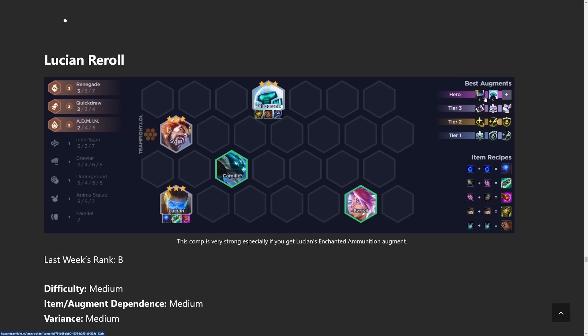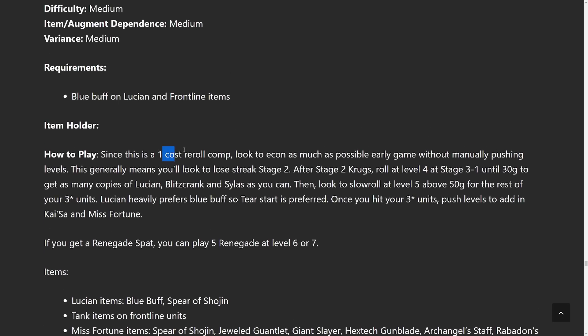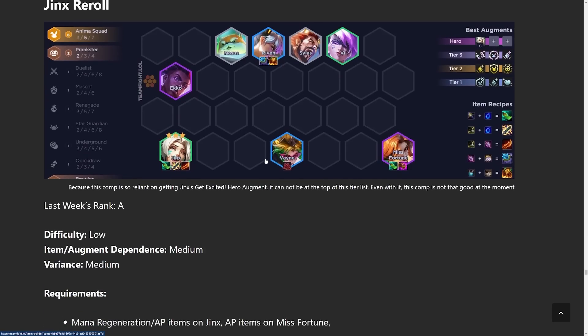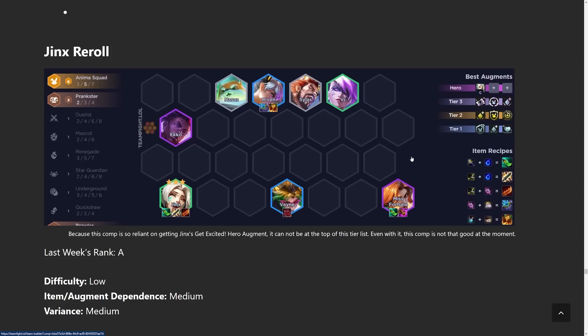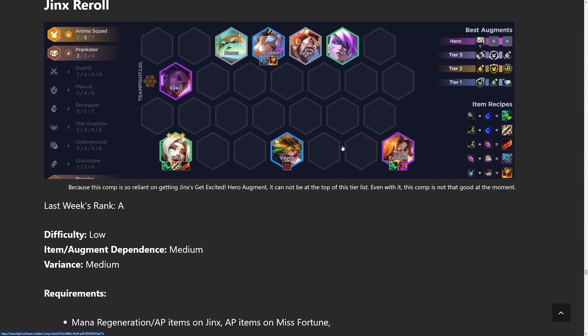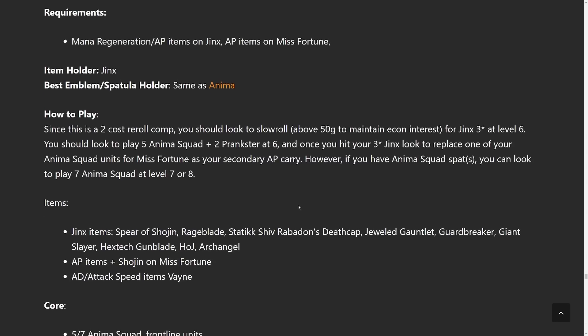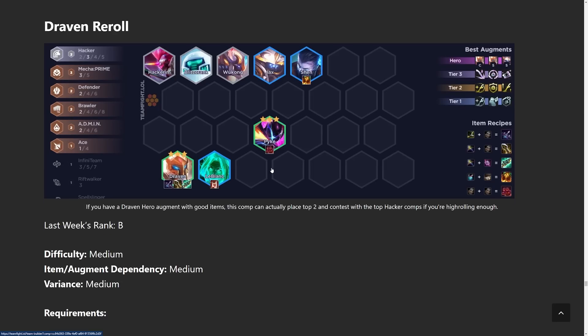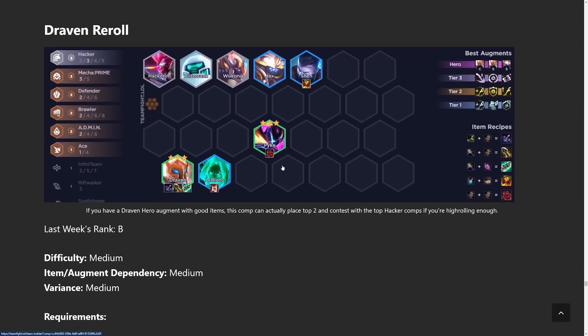Lucian Reroll: only go for this with a support Lucian augment, or if you just have a ton of Lucians, and follow a one-cost reroll strategy. Jinx Reroll is a two-cost reroll where you pretty much just play regular Anima Squad but itemize Jinx instead of Misfortune, and maybe three-star Riven if you get a lot of copies. Draven Reroll is definitely much weaker than other two-cost rerolls — you can run it with Hacker or Super and both work depending on what you're getting that game.